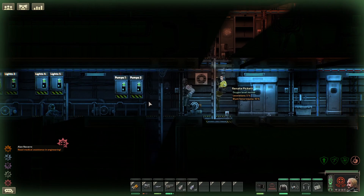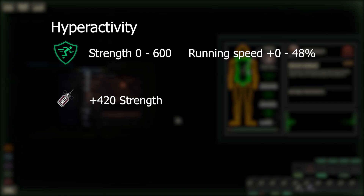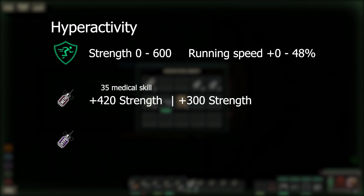Next we have hyperactivity. This will increase your running speed by 48%. It has a strength range of 0 to 600 and decays by one per second. This is gained by methamphetamine, which will increase strength by 420 if you have the correct medical skill level of 35, and by 300 if you don't.